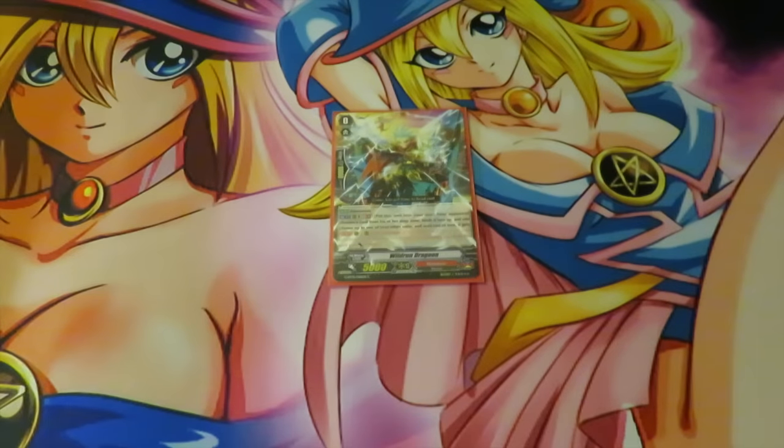We have Wild Run Dragoon — skill puts it into the soul and then you choose one of your opponent's cards in the drop zone and bind it face up. Thunder Strike 2 gives one of your units plus 5k. We use Wild Run just to accelerate our binds in case we really need one, in case the opponent's not trying to play any cards on the board. I do like Saishin a lot, but it kind of baits you into using Counter Blast that's really important for later. So that's why we choose Wild Run.